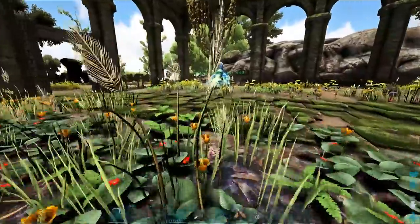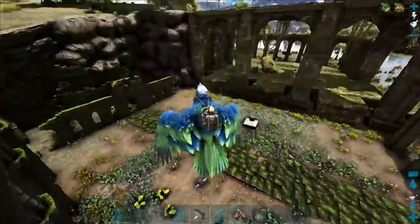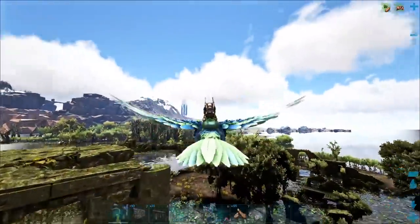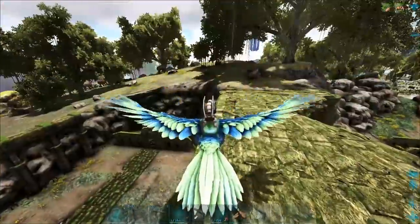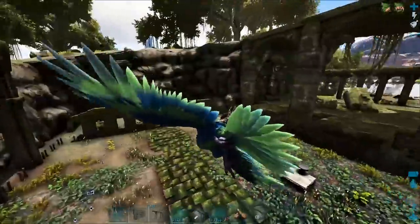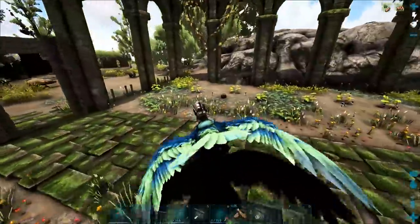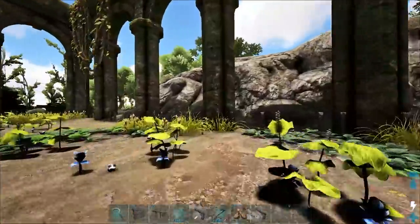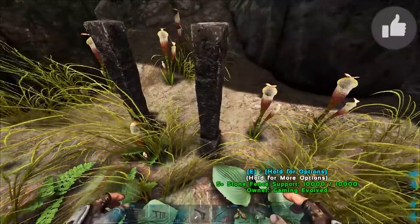So what are we doing here today? We have this area and we're going to be building ourselves a dino pen area, because we have quite a lot of dinos over in the workshop spot. We have so many creatures over there, and it would be nice to have them all in one area. We're going to be building up some walls and using these ruins as a dino pen.